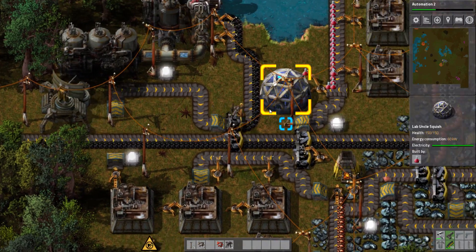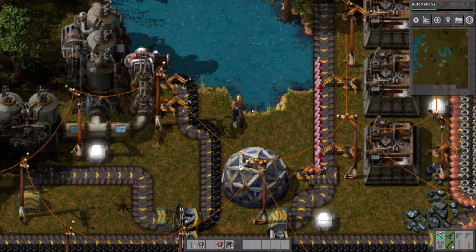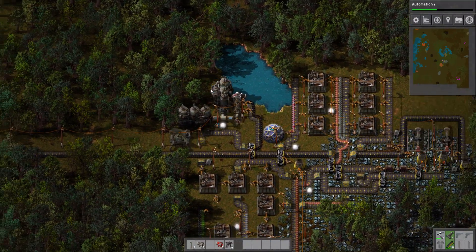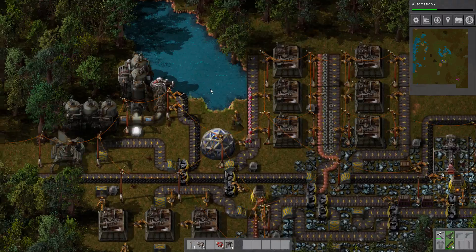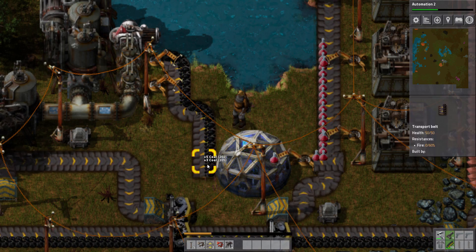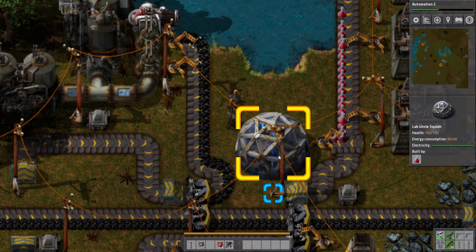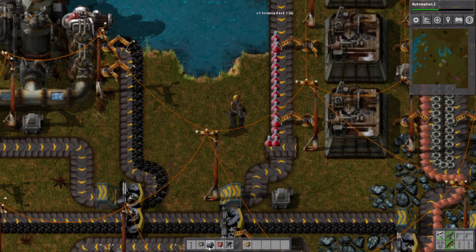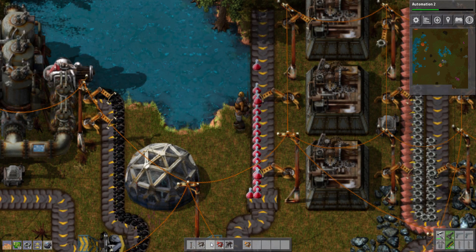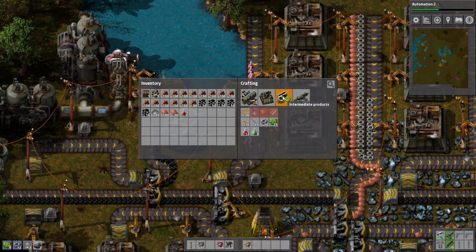That lasted a good couple minutes and we still need a couple more before this is done. I guess we can set up a second lab, which shouldn't be too difficult. It'll be pretty easy to work out — having two labs means we'll be able to make science much quicker, at twice the speed even.